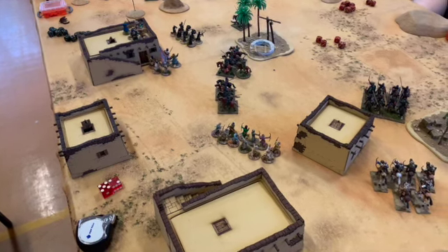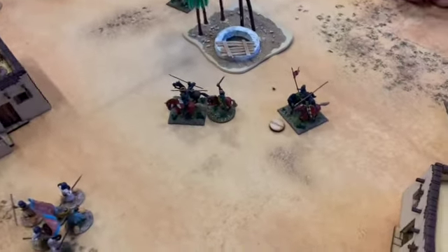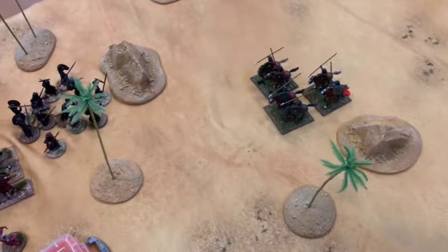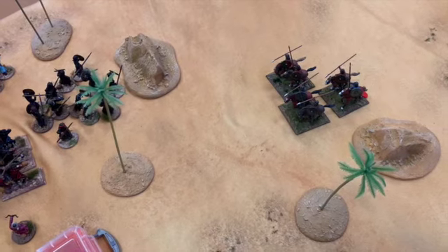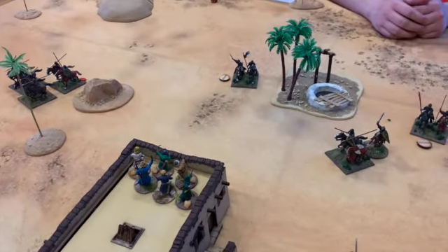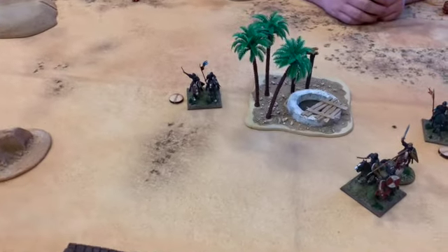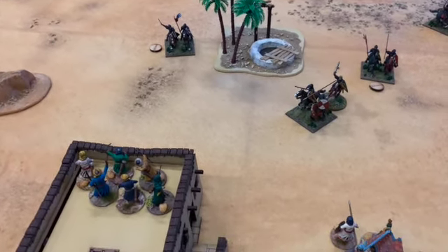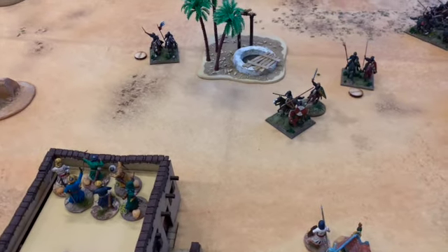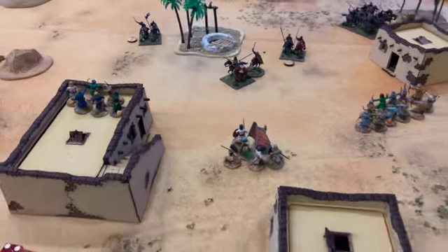My bowmen fired and killed a couple of figures, and the skirmish cavalry are falling back. My single surviving figure failed his test and withdrew — when you're already battered that costs another figure, so he's gone. The skirmishers in the building didn't do much against the knights — need four hits, never getting there. The Black Guard actually dealt equal damage, taking off two knights, but their courage roll was terrible and they fled — routed. The Saracens are really struggling now.